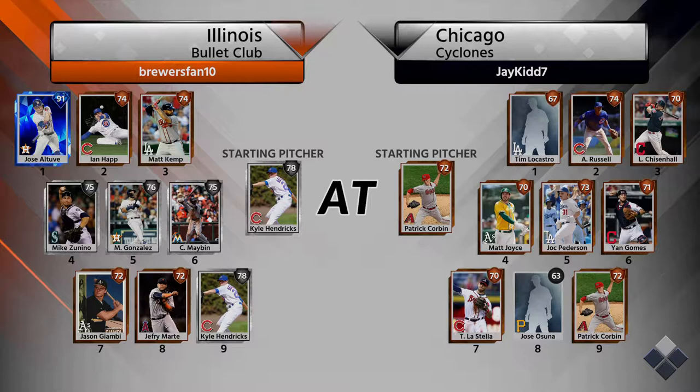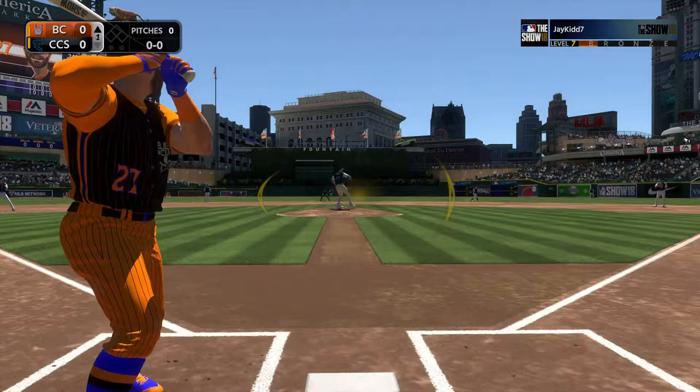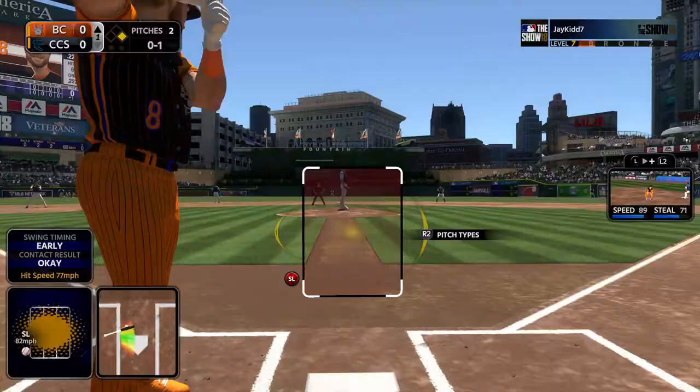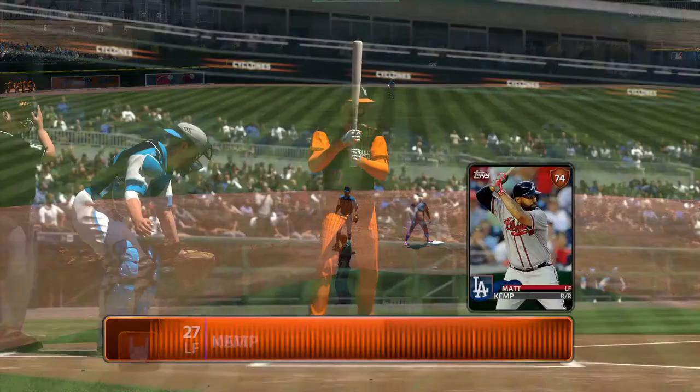We're just going to get right into the first game and hope I earn some packs to improve this team. This is my very first game of ranked seasons this year, and you can see that reflected in my opponent — he actually has a worse team than me. We did get Hendricks, our ace, pitching this game. Altuve started off right, singling up the middle — it was weak, but he's a contact guy with over 100 in both contact ratings. And that's a stolen base for Jose Altuve.